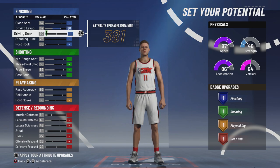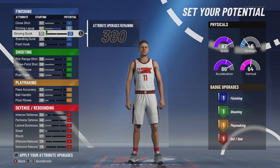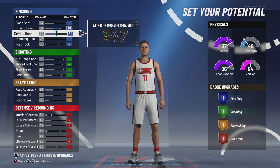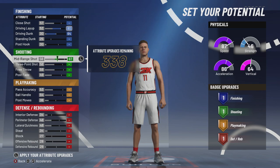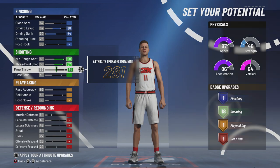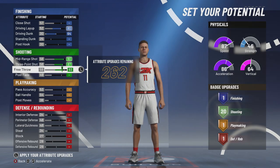For the attributes, driving layup all the way up — 80 layups should be good enough. Driving dunk's going to go all the way up. I noticed that driving dunk for shot creators, the half green half yellow pie chart, has been nerfed, but it should be good enough to get the job done. For the midrange shot, we're moving this all the way up. Three point shot is going all the way up. And free throw is going to be to where you can get 20 shooting badges — you stop there.